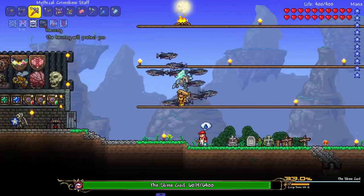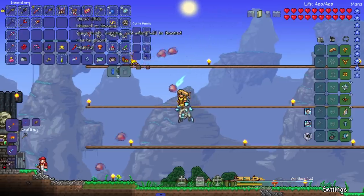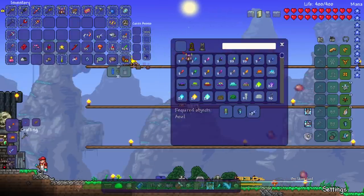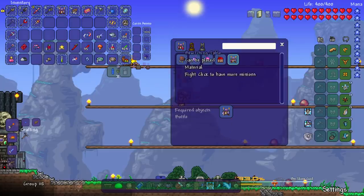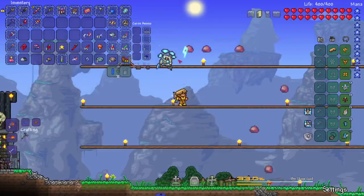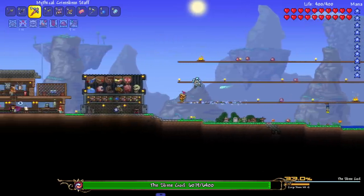Let's check out the Crim Slime Staff — it's Mythical too, very nice. It's just like a very strong Slime Staff. Is there a permanent Bewitching Table buff I can make? I can, but you need five of them. I still want to make this — things are starting to summon in over and over.